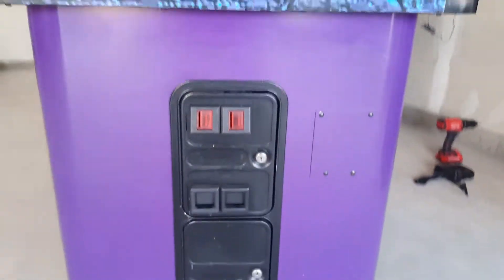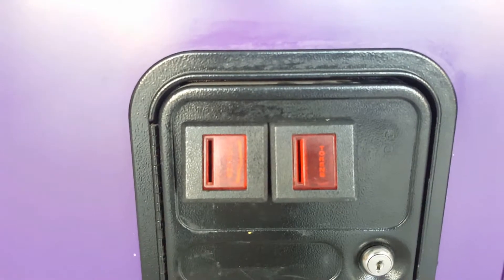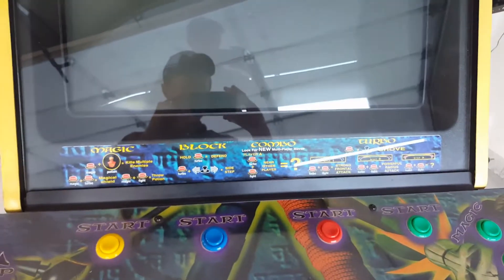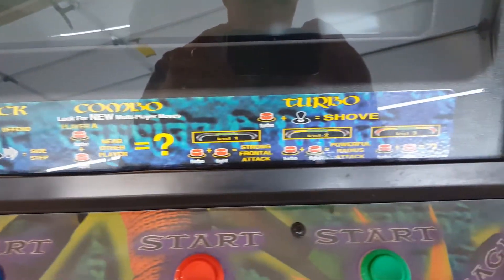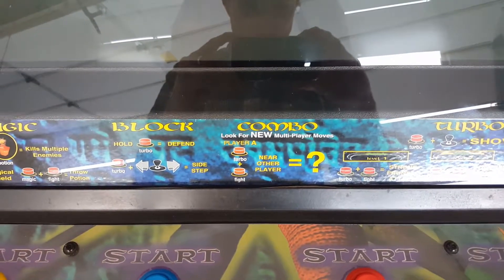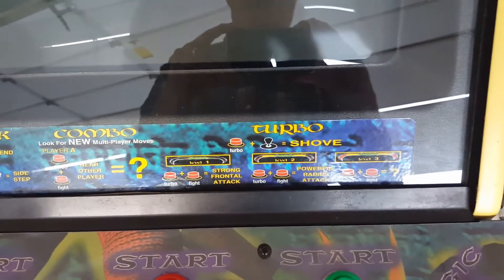Coin doors. They've got the token inserts in there. Pretty good shape. A few nicks, nothing crazy. You can kind of see overall it's in pretty good shape. Monitor — no burn. You got the instructions right there. See all the different stuff you can do. It's pretty crazy. The fight and turbo buttons are fun when you build up all your turbo. If you do it together with a partner at the same time, you do some pretty neat stuff. But here's all the different instructions for the game.